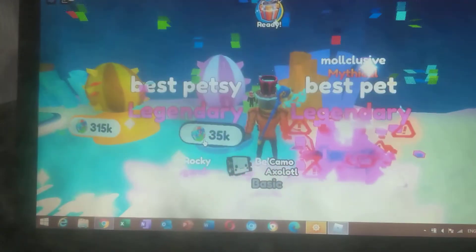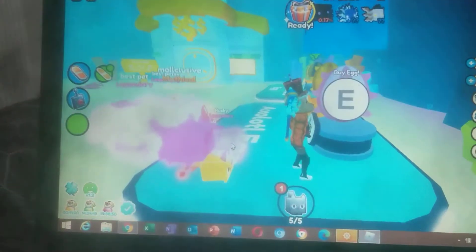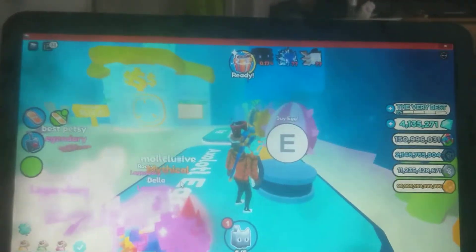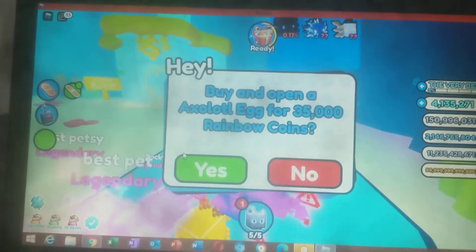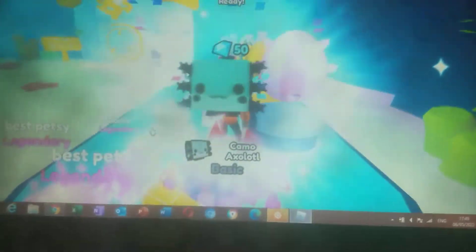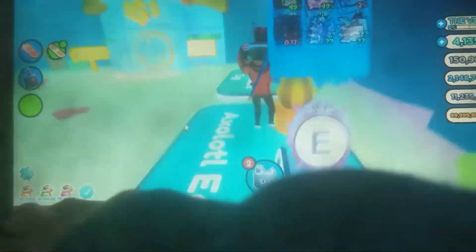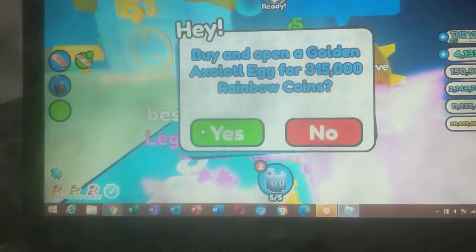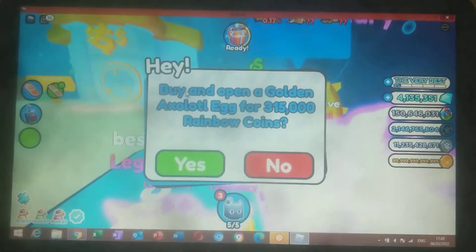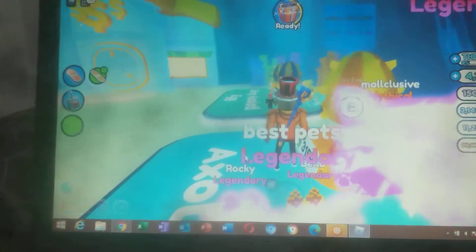What do we get? A camo axolotl! Also, this time we open them at least twice. What if I get a huge pet on camera? What do we get from the golden one? Golden chill axolotl. And the next one - golden camera axolotl.